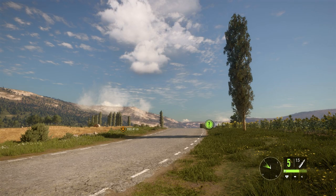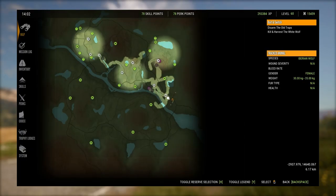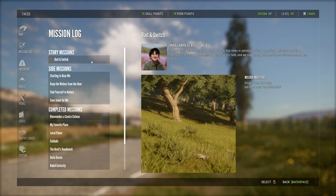Hi, this is Ron McTuber playing The Hunter: Call of the Wild on PC. Today I'm on Cuatro Cañones and we're doing some missions. The mission we're doing is called Bait and Switch. We're going to disarm the old traps and kill and harvest the white wolf. I think there'll be three traps and then we've got to kill the white wolf.